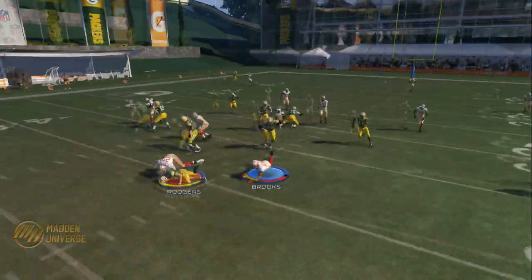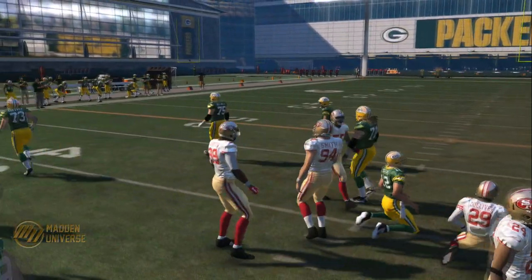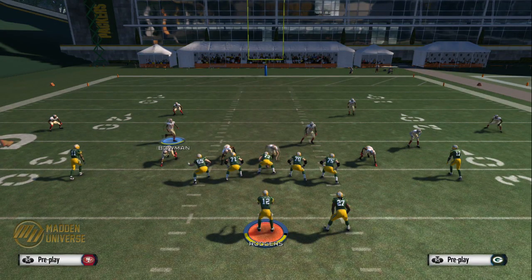As you can see right there, we got the B gap coming in flying crazy fast, forcing a fumble. If the B gap comes in front of the A gap, I'm fine with that.